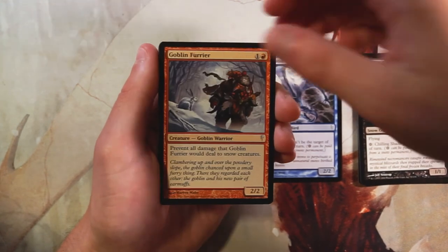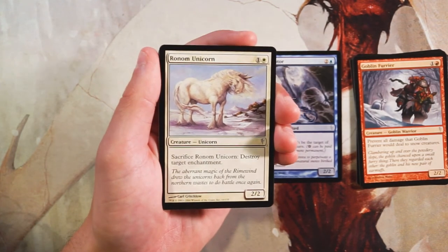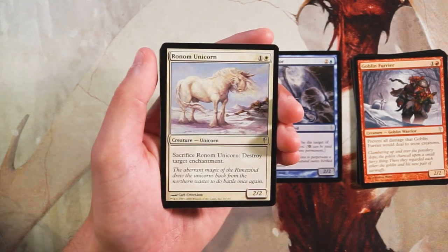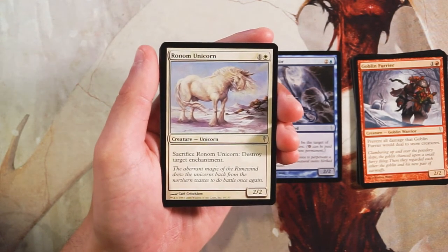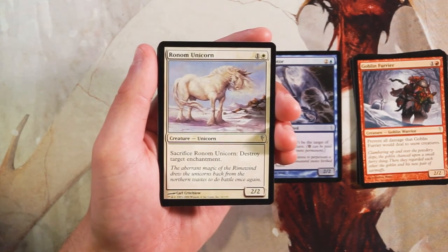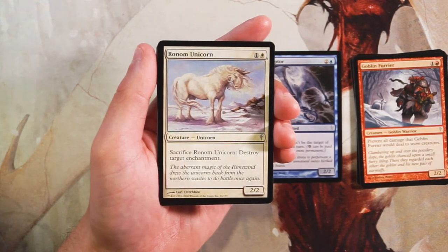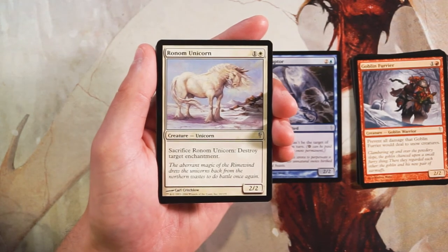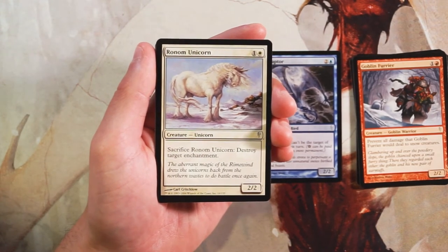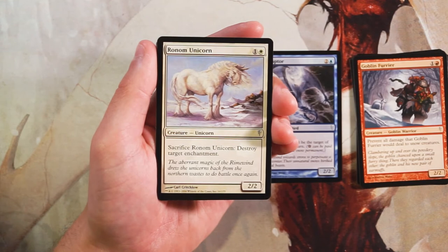Ronom Unicorn is a 2/2 for one and a white — sacrifice it and destroy target enchantment. I actually kind of like this card. It's a 2/2 for two which is fine, with built-in enchantment hate as a bonus. Enchantments aren't common in limited, but being able to main-board this as a solid two-drop with that ability already built in is much better than trying to sideboard a Naturalize. I wouldn't pick it over the Raptor, but it's pretty good.